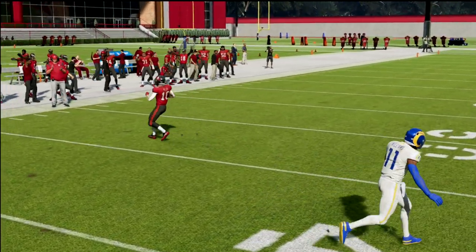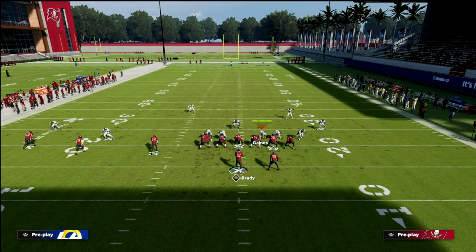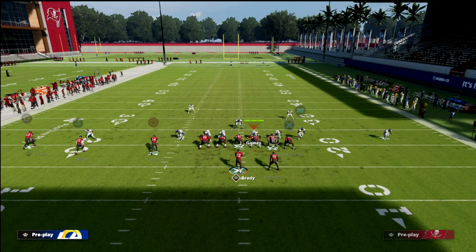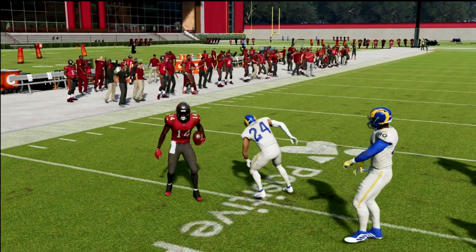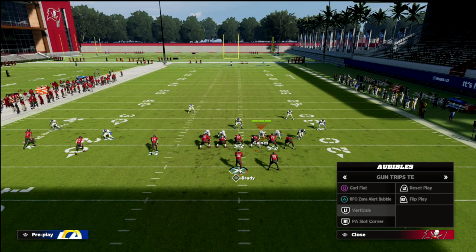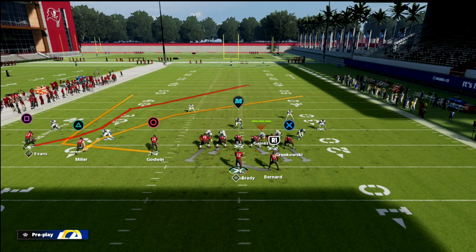That is how I would beat this defense — it all starts with curl flat. The RPO zone bubble is not a terrible call either since you have a numbers advantage, so you might mix that in. The big thing is you need to mix stuff in — you can't be one-dimensional when playing a defense like this, because they can just over-adjust and sit on your best plays.